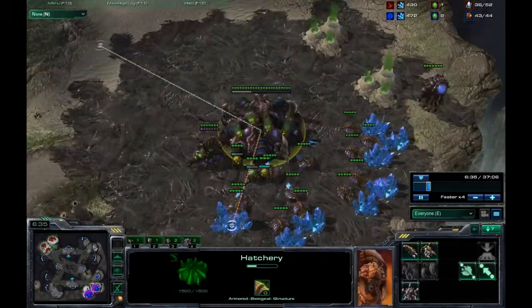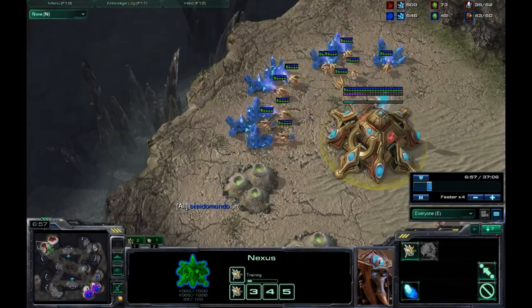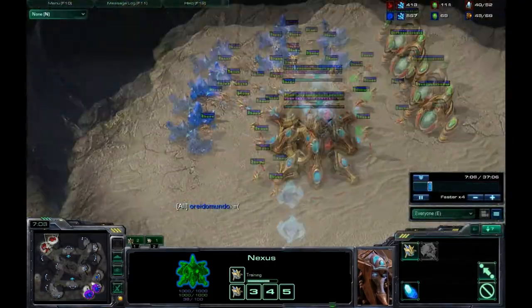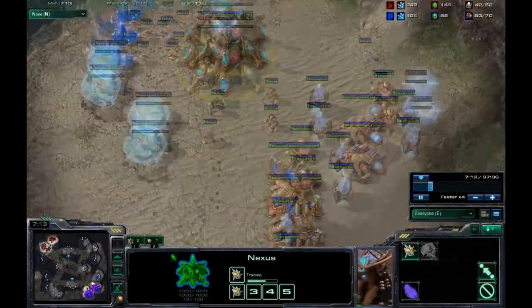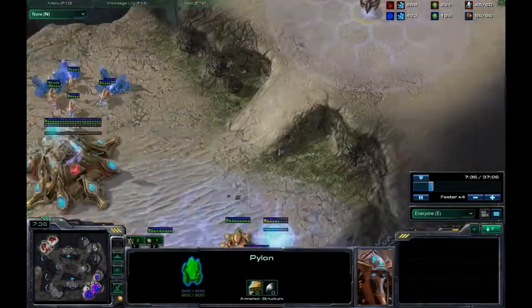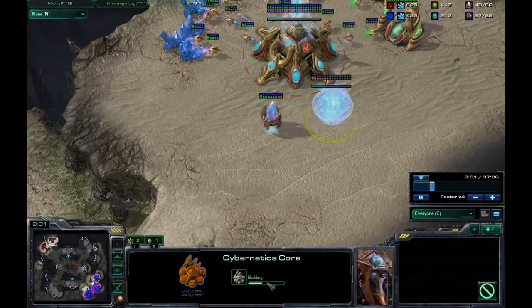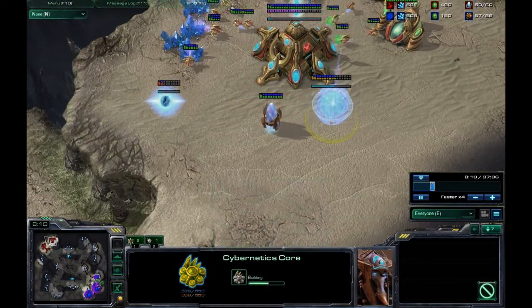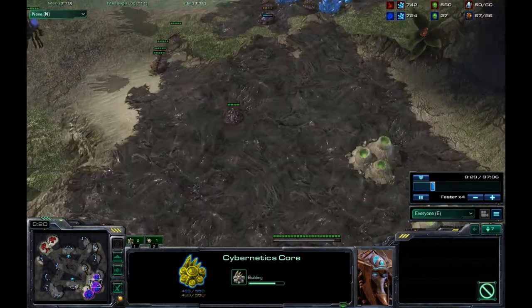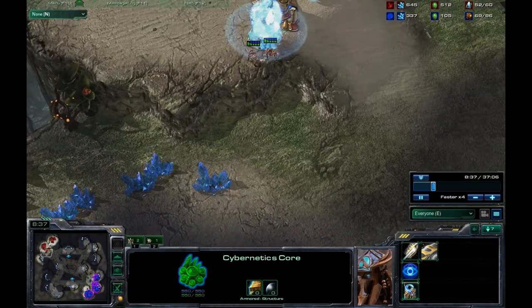The Zerg player, seeing how far ahead he is, is delaying mining time and going for a third expo. At this point I'm a little behind after that zergling attack because I forgot to put down my cybernetics core - I thought it was already built. I realized I have to get this as quickly as possible. That's a full 50 seconds delayed, which could have really cost me the game if this was master or grandmaster league.